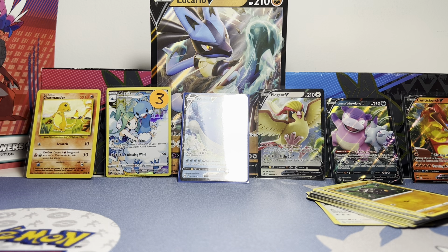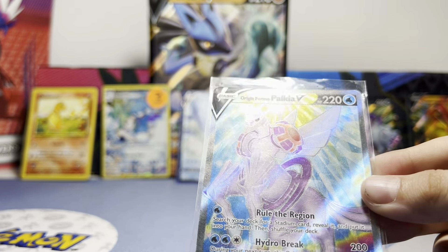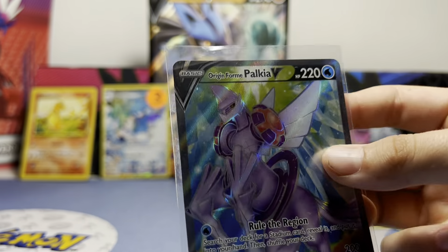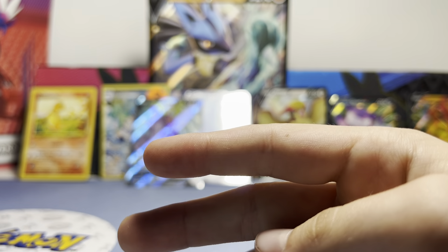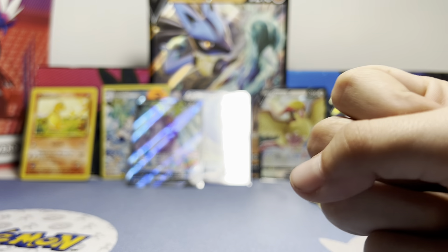All right, you guys ready to see the insane card that Drew picked up at the store? He got an Origin Form Palkia V for three bucks and it's in great condition — so sick! Please subscribe and I'll see you guys next time. Bye guys!